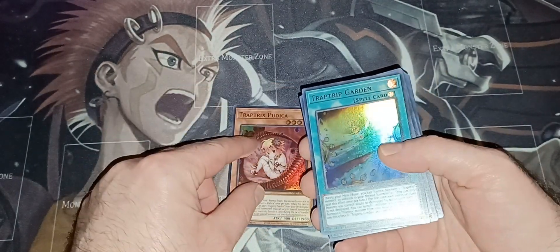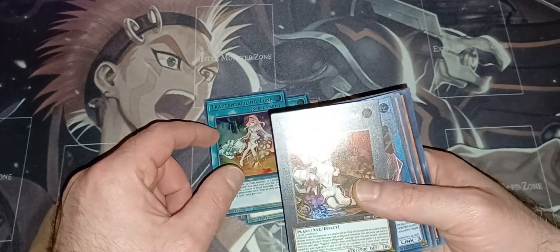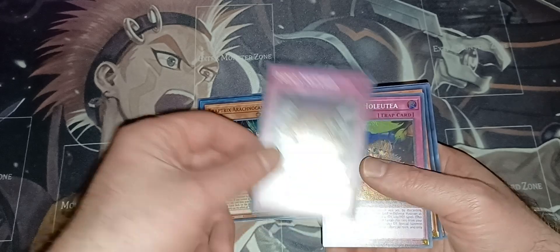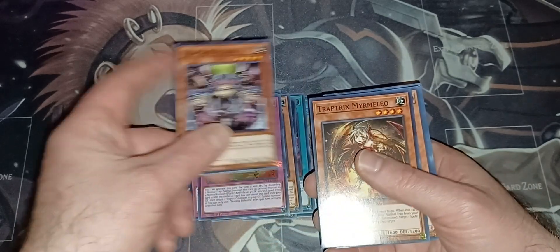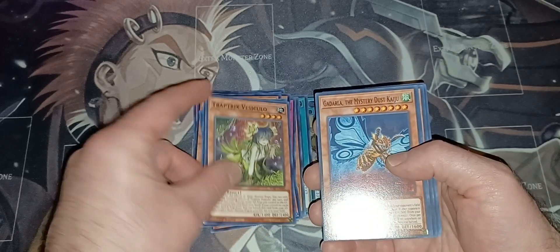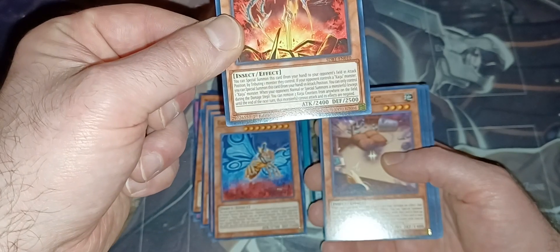So we've got Trap Tricks Pudria, Trap Tricks Garden, Trap-a-tine, Trap-tentalizing Tune, the new Trap Tricks, Pingal-col, Trap Tricks Appius, Trap Tricks Arachna-campa, Evenly Matched — very cool, that is a super rare, really really cool — Trap Tricks Haledia, Trap Tricks Atrax, Trap Tricks Marleo, Nepentis, Diania, Trap Tricks Genslia, Vesculo, Mystery Dust Kaiju, Sticky String Kaiju. Oh, that's actually really cool — 2400 attack. Wow. Is that really a Kaiju? Let me read that. Wow, it is!